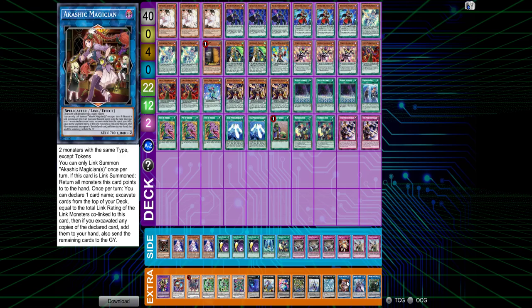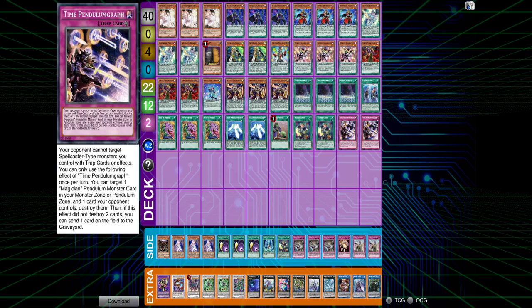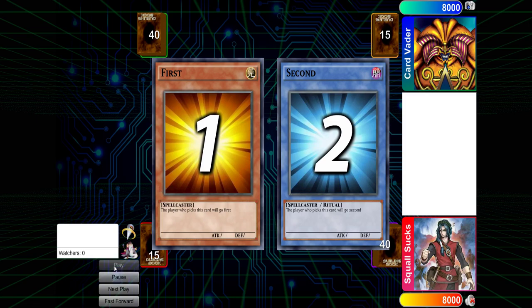If anyone knows some Witch of the Black Forest combos with Akashic, just let us know down below. Someone from your area will probably post. Alright, let's start off with the replays. He's playing against Trickstar here. I believe he loses the dice roll and ends up going second — kind of a less than desirable matchup.